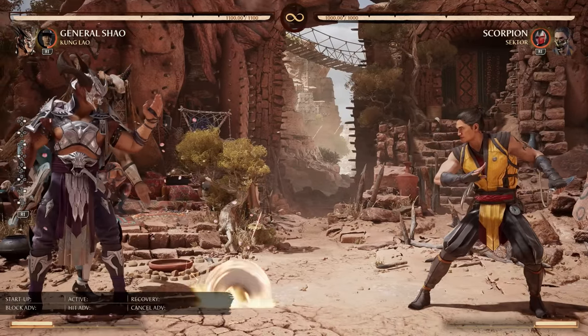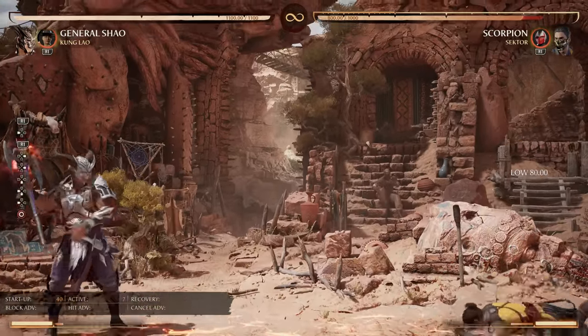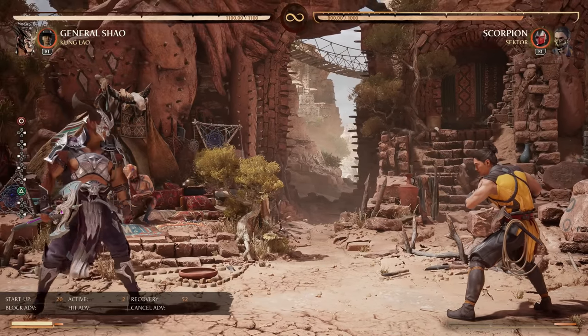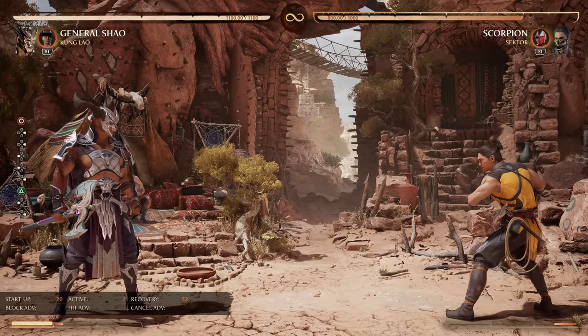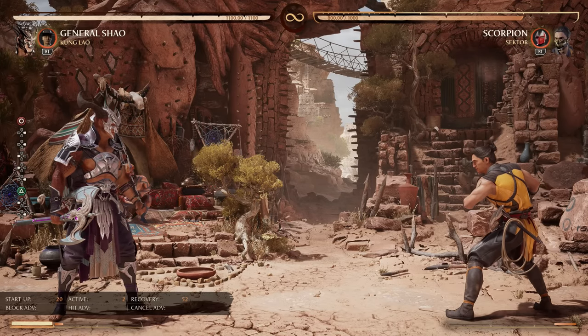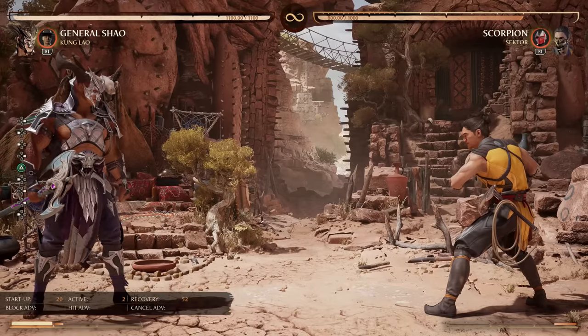The hat gives Xiao better neutral because it provides a real projectile versus his sad baseline options. It gives him a much stronger overhead and in multiple ways an incredibly powerful, very difficult to deal with 50-50 game that leads to a lot of damage. For this reason I think Xiao with Kung Lao is exceptional.